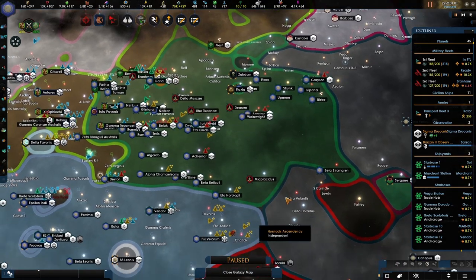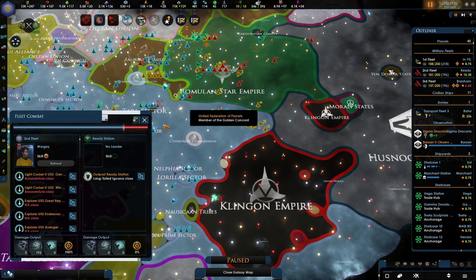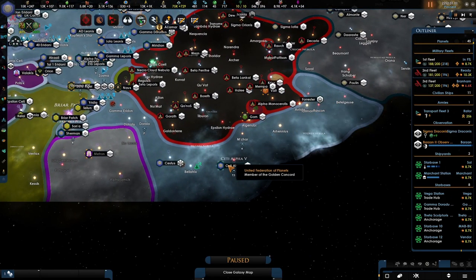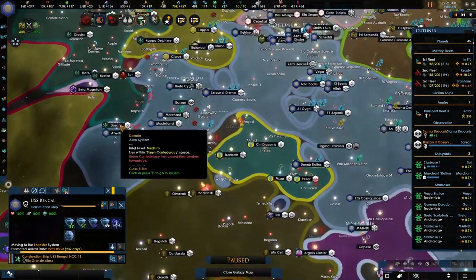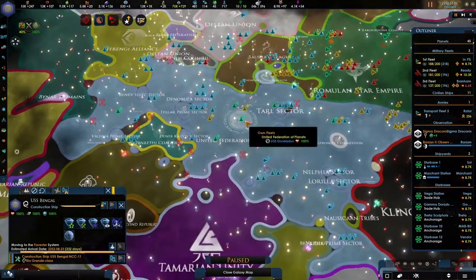War exhaustion is a problem and the Klingons are definitely going to be a problem. We'll have to be working on our fleet. Getting those additional stations — there's going to be a shipyard probably over here and another forward base in this area. Wasn't I sending my repair ship over there? Yes, let's see if I can do that.